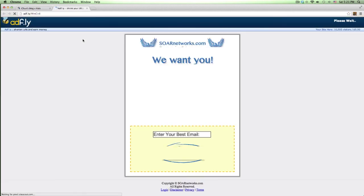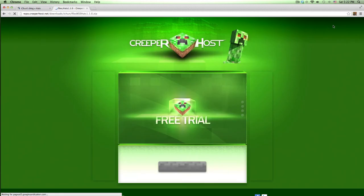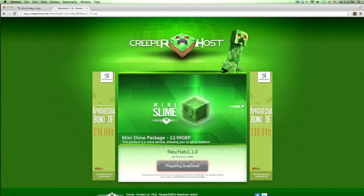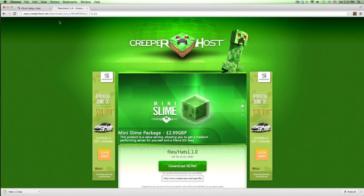Click on Download and download the one that says for Minecraft 1.5.1 and later. Click on the 1.1.0 link, it'll take you to AdFly - skip the ad, wait another 5 seconds on Creeperhost, and then download it.